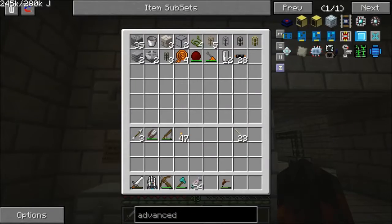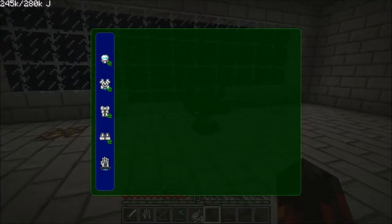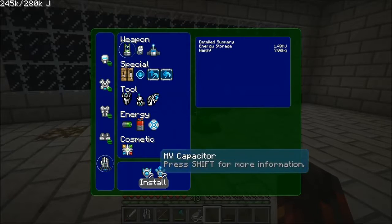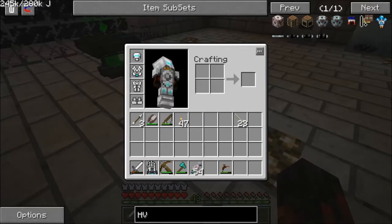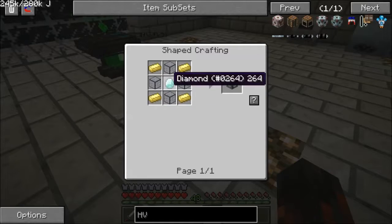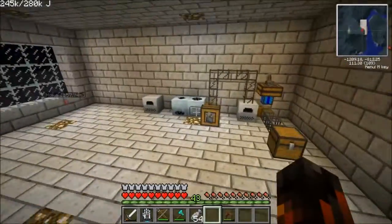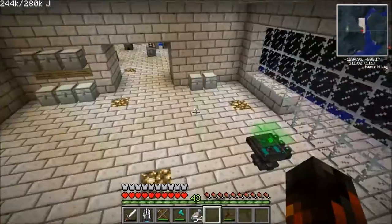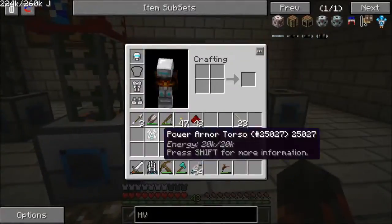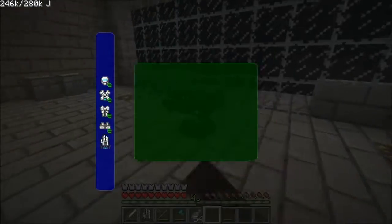I really have nothing else to do at this point. I know exactly what we're going to do — let's look at HV capacitors. We need the energy cell frames, and we've done this before so we have all the machines we need. Sprint jumping sucks now because of the jetpack. The jet boots have practically no purpose at this point, so I'm just going to take those off.